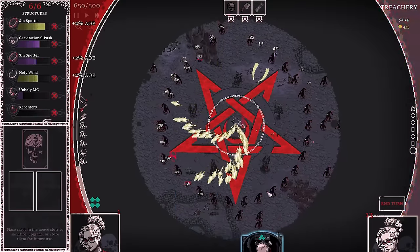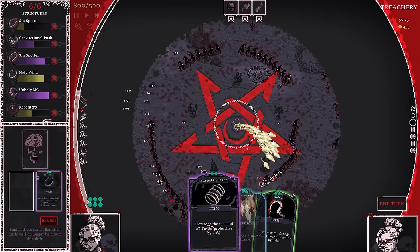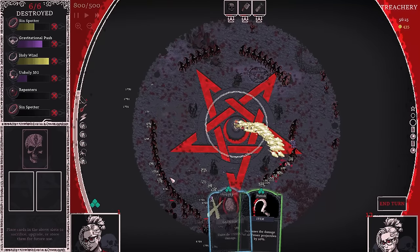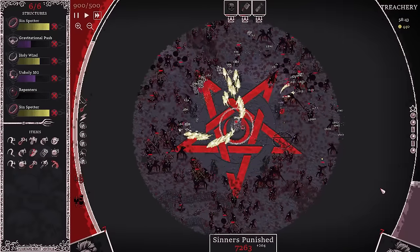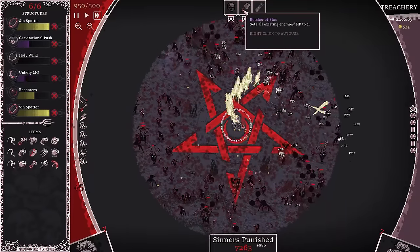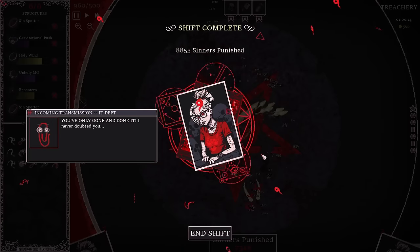In the middle of this round things have been going pretty well. I'm going to upgrade to an orange right away. I can upgrade my unholy MG tower, gravitational push, or go for the sin spotter. I think I'm going to go for the sin spotter here — I hate getting rid of a purple tower but it makes the most sense. There's a lot of them — final boss wave. Can my pushback hold out? The butcher just went off — that butcher is OP as hell. I got so lucky with that. I might have been close to death otherwise. I did it — I beat the game! You've gone and done it. Thank you, evil paperclip. You have now unlocked endless mode!